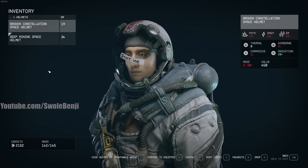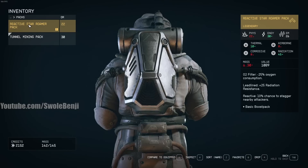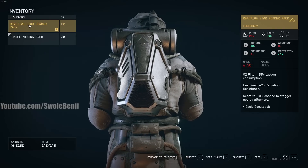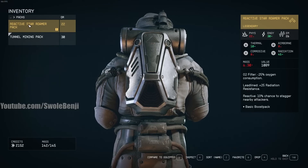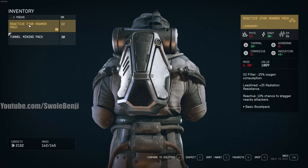Let me see what this legendary is. He dropped a mining pack. This is the starter mining pack — you get 30 fizz, 22 energy, a little bit lower in the fizz, but check this out: minus 25% oxygen consumption, a whole bunch of radiation resistance. Really, really good drop. 10% chance to stagger nearby enemies. This is a really good drop right here. I would save my game after getting something like this.